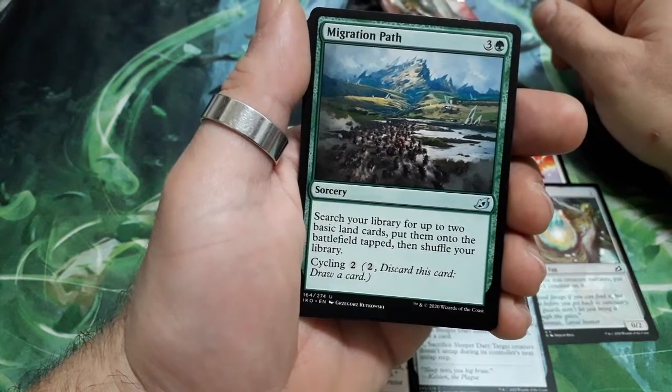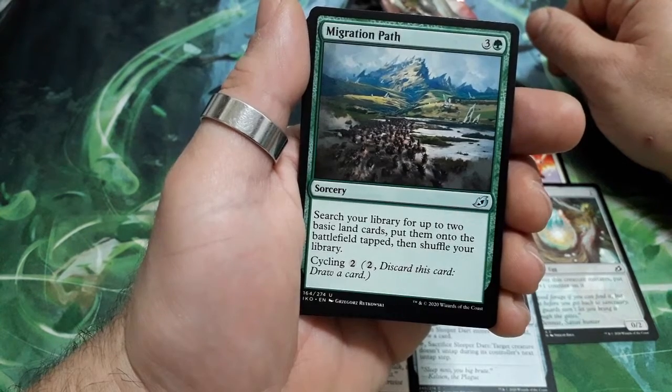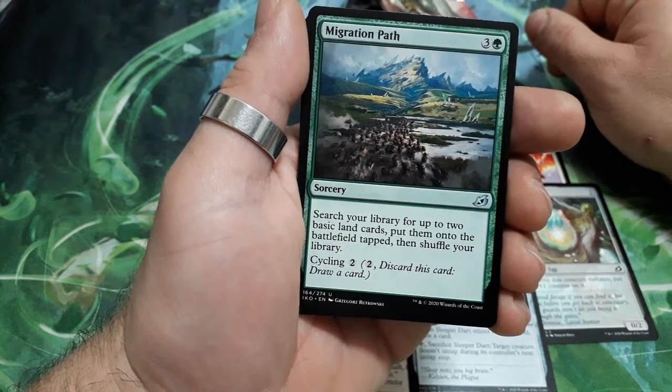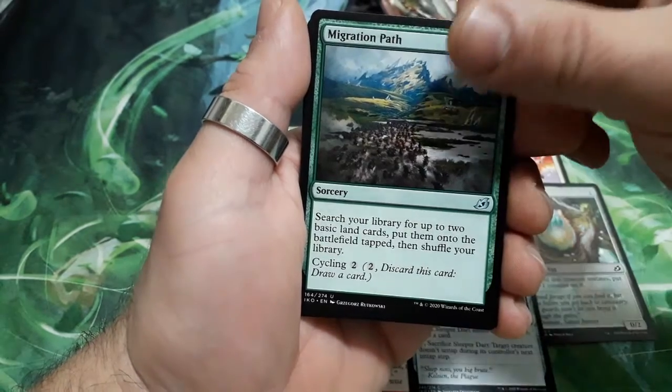Our first uncommon: Migration Path, 4 drops. Search your library for up to 2 land cards, put them onto the battlefield tapped, and shuffle your library. It has a cycling cost of 2.